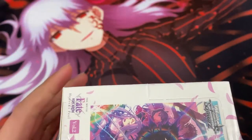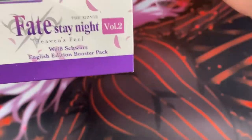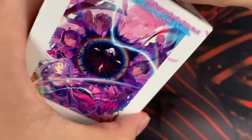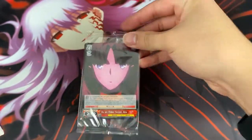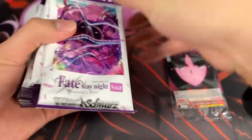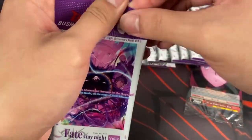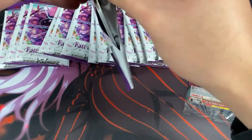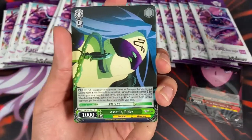Alright, so we do have the nice Sakura playmat here to match with our opening. She's the main character of this movie series and this route for Fate Stay Night. Really hoping to pull the Sakura SP. We have our promo card here, and our packs — 20, like usual — with the chance of the SP, triple rare, SRs, all the same. I think the ratio for this one is 1 in 8, but don't quote me on that.